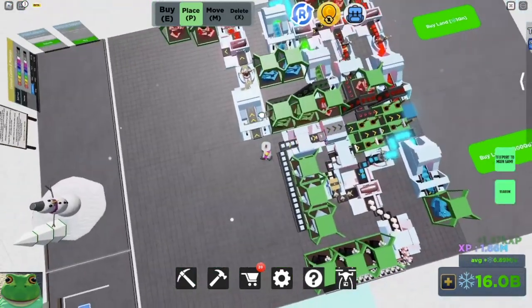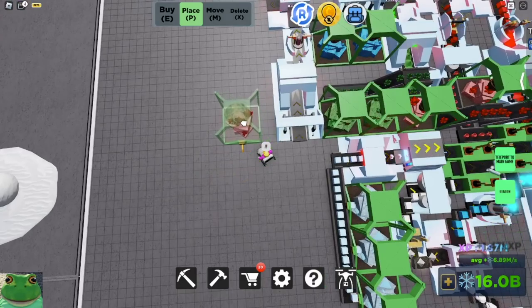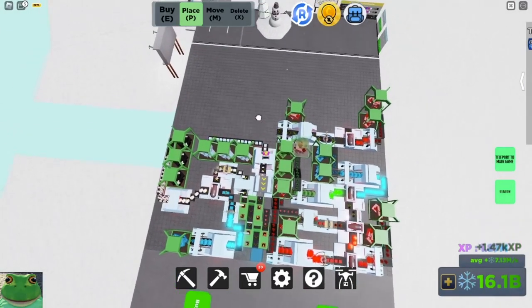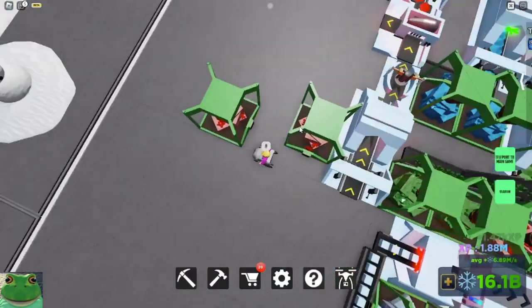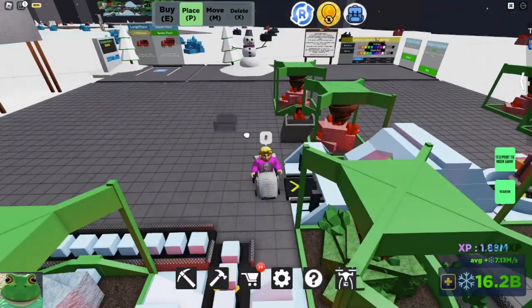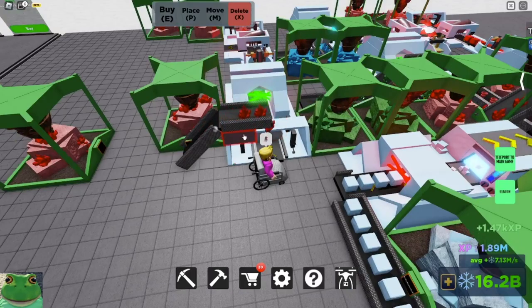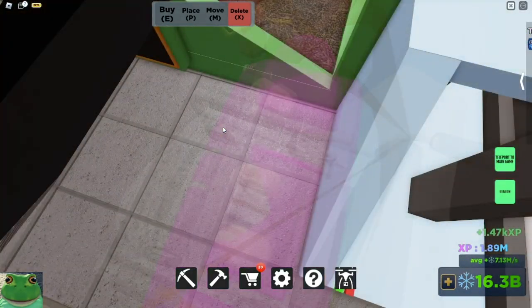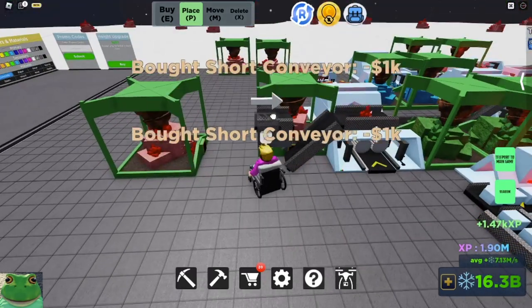Then we'll go on this side and do the same thing, kind of. Four away, and then one right here. We will have this go up using the up conveyor going into a chute. We'll take that all the way over — we only need one straight conveyor for it to get over. If it's really not dropping you can put a chute on the end here to make sure it goes in. Put one, two right there.